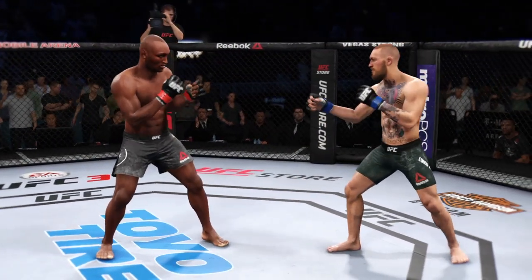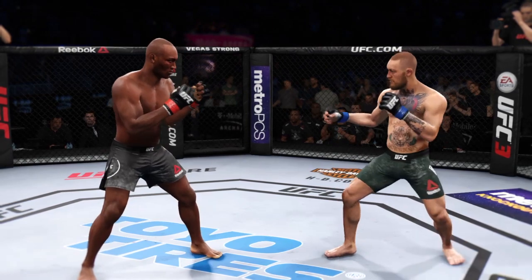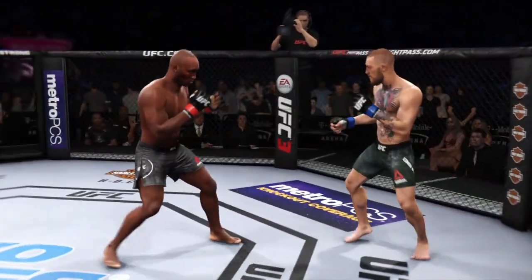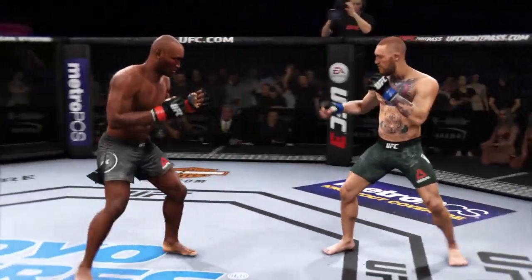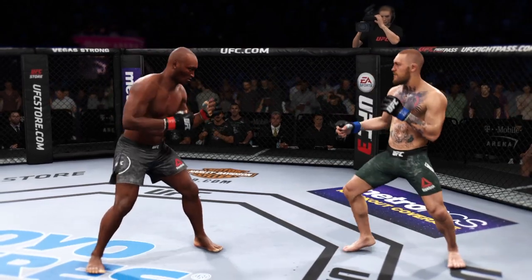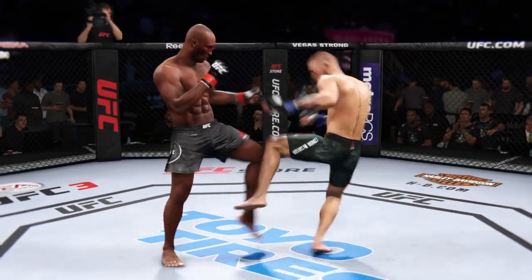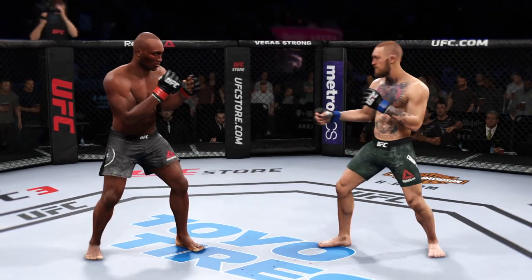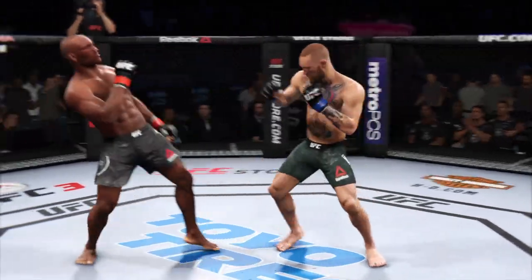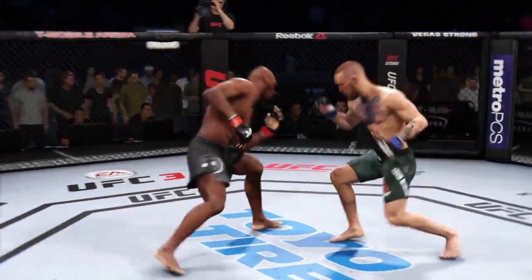Tags him with the straight. Nice job there by Usman. Good defense there. McGregor gets caught with that punch — he'd be wise to get those hands up. Just missed with the left there. Nice punch there by Conor. Much improved defensively as he blocks the shot. Can't connect on the uppercut. Clipped him with the jab. Tags him. Just out of range with that right hook. Pretty good jab there by McGregor. That cut is getting worse by the minute.